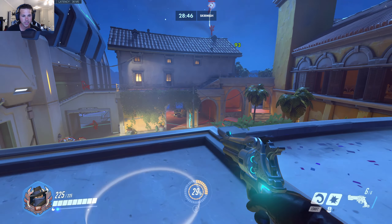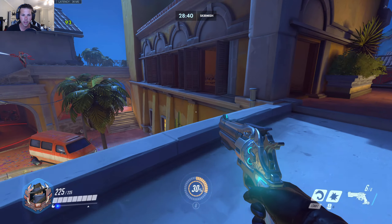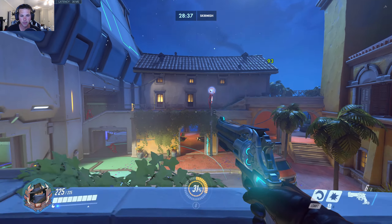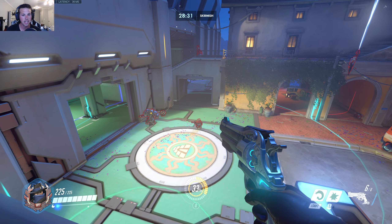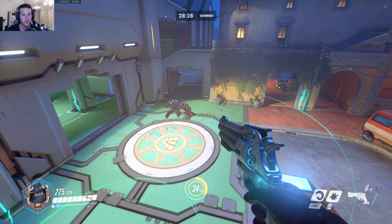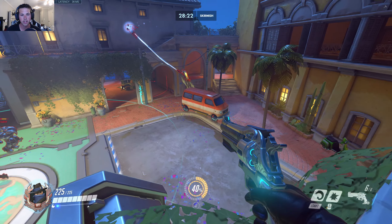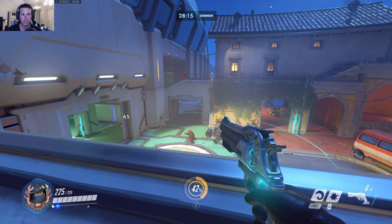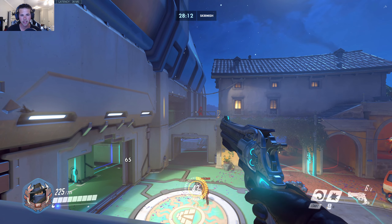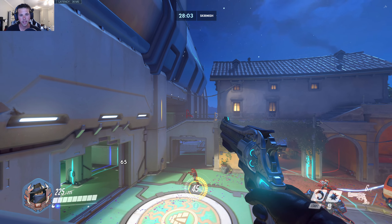I feel like this is a really good aim trainer. As you can see there's a character over here - it's usually Genji, Doomfist, or Reaper. Then there's Mercy and Pharah sitting up here. Over here it's always McCree, Baptiste, Symmetra, Soldier, and a few others. Then you have your tanks down here - Reinhardt, Orisa, D.Va, Sigma, pretty much all your tanks.